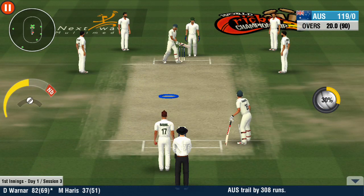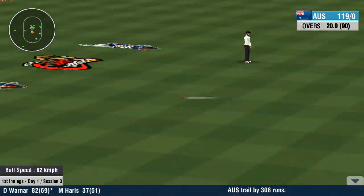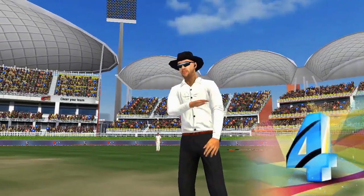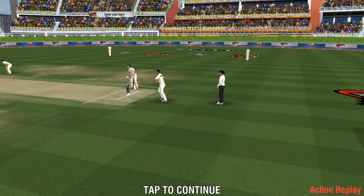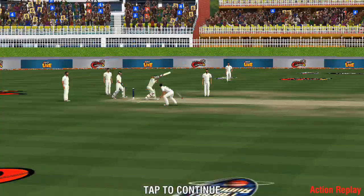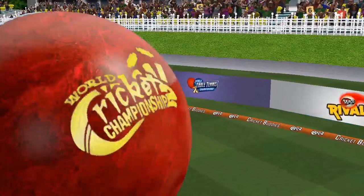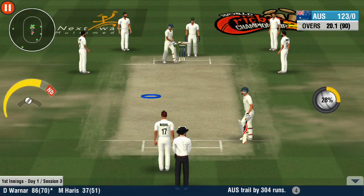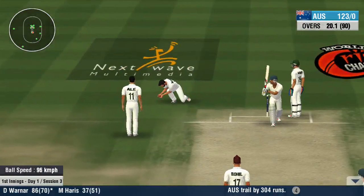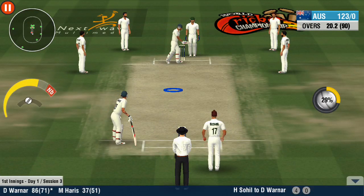More changes to the field as the batsman looks on. Disappointment from the bowler — he's not sticking to the game plan here. Nice work to bring up the 50 partnership in this innings. The fielder is all over it — no freebies today. That'll bring up the combined 50 for these two. Well played.